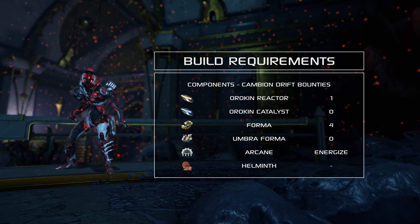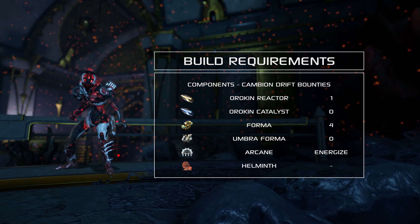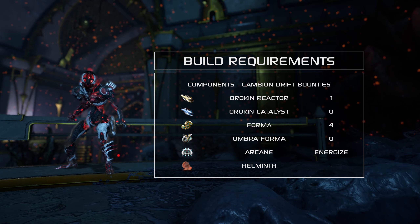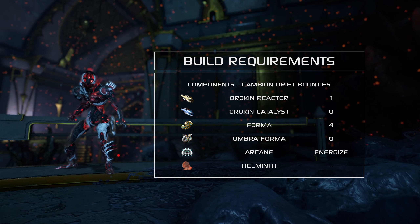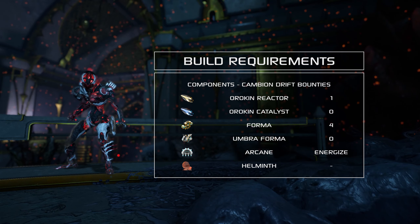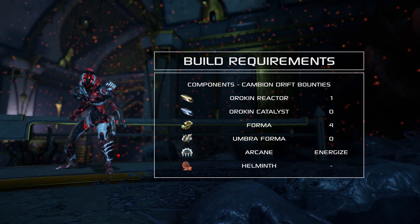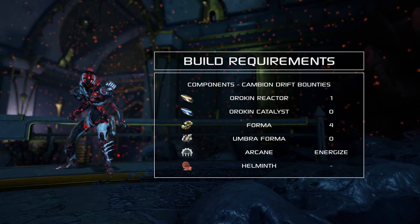Zaku's third ability, The Lost, has three sub-abilities, but Gaze is the one we're focusing on, as it provides both shield and armor strip. Aiming at an enemy while casting the ability causes them to become trapped and immune to damage. During this time, they emit a debuff which removes a percentage of current shields and armor from enemies within its radius. With just 200% total ability strength, Gaze strips 100% of armor and shields, leaving nearby enemies practically defenseless.